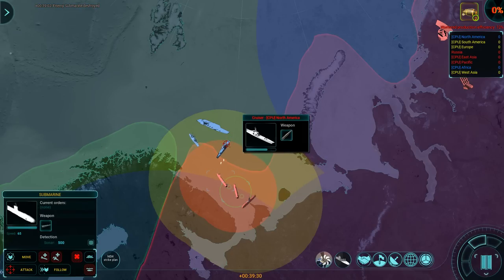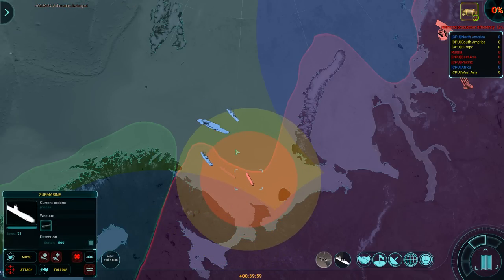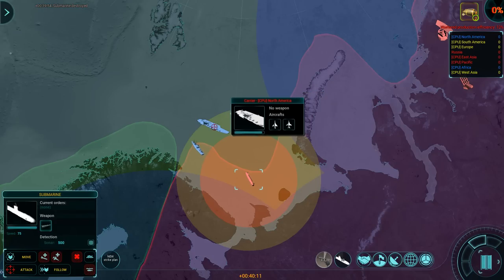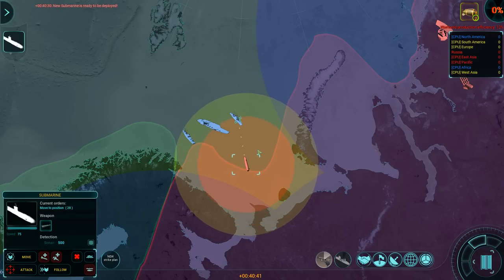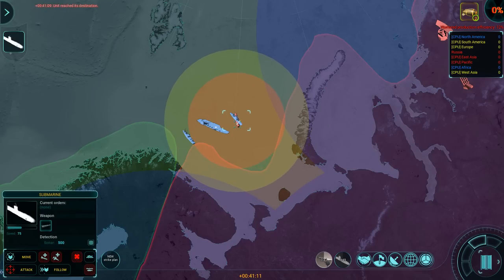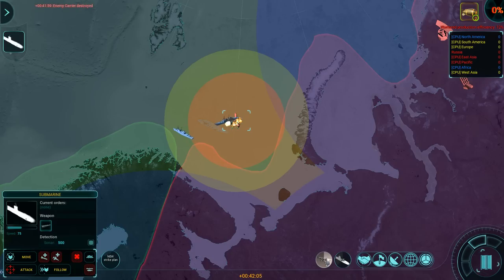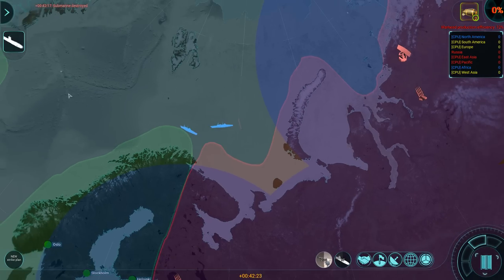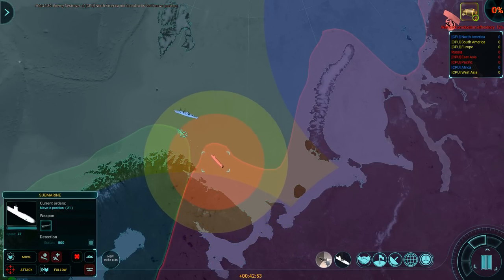Here comes the cruiser. Engage. Submarines are dead very, very quickly. Good lord, these things are fragile. For some reason we're attacking both the destroyer and the carrier at the same time, but it's like the destroyer cannot do anything. At least that carrier group is off of my northern coast.